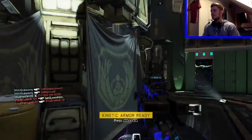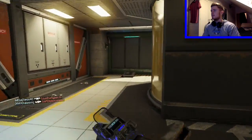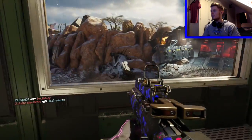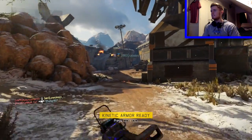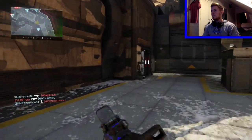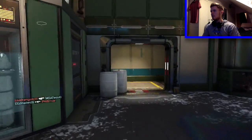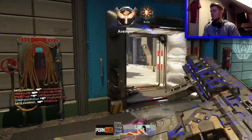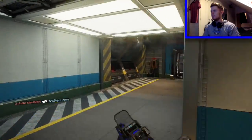I could have got an easy double there if I was on top of my game - that would have been two easy kills. I know I've got my kinetic armor but I don't really want to use it in this situation. I'm going to run in here - use it now. Did I only get two? Three! Killed by my own team - I got three of them though. Could have easily got four, my shooting is just off.